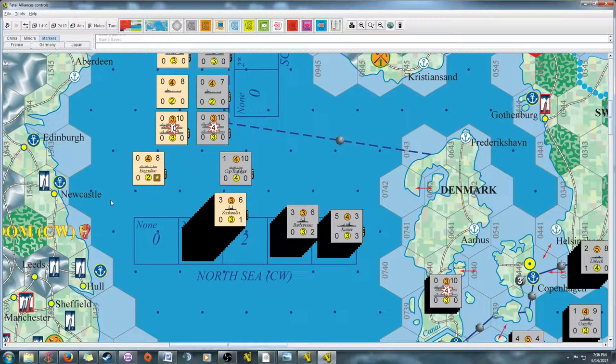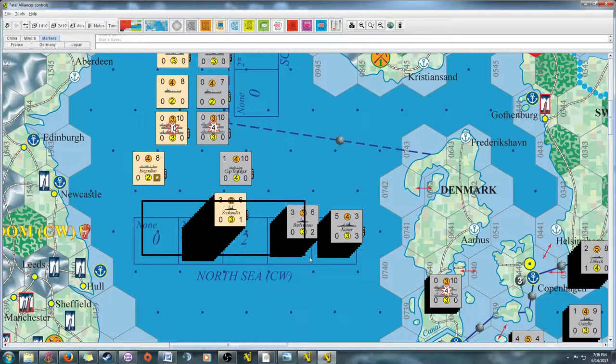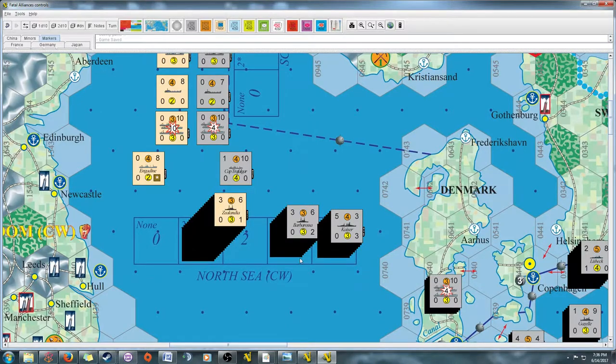If a damage result is mitigated by good armor, it becomes an abort — which sends the ship back to base but at least it doesn't need expensive repair. An abort that's ignored means the ship isn't going anywhere but stays in good shape. Better to repair than to rebuild. That's the quick version of how naval movement, combat, and patrolling all come together in the game.